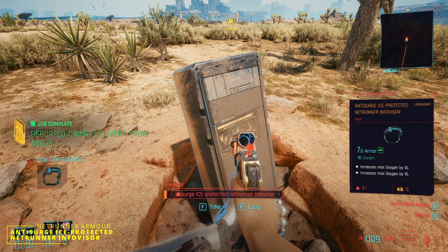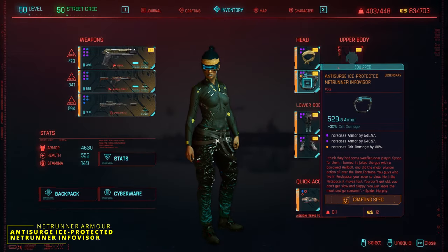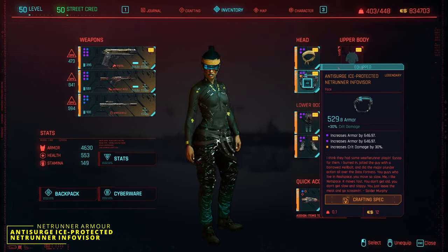After adding the armadillo mods and a bully mod, I got an armor rating of 529 for this item, which is pretty good. I always put at least one bully mod into my build just to up that crit chance.